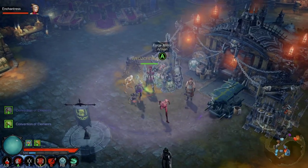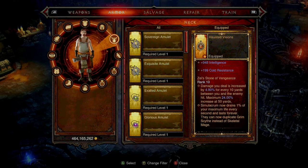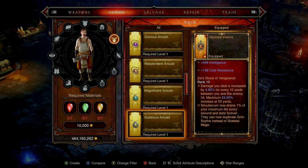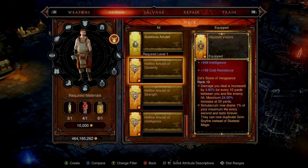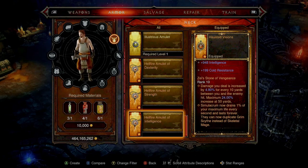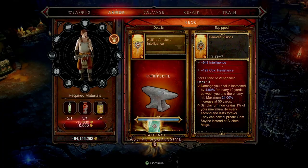You can also craft the Hellfire Amulet. If I go here, go to the amulet and go all the way down, as you can see we have options available for intelligence, strength, and also dexterity. Whichever one you want, you just go ahead and craft them, depending on your character.